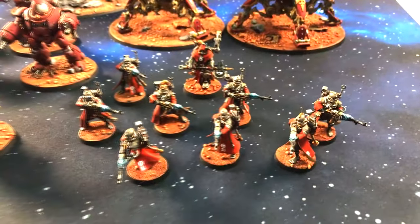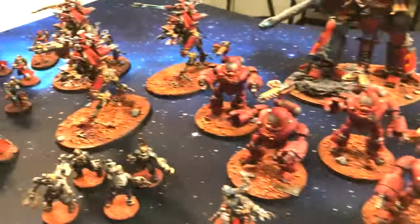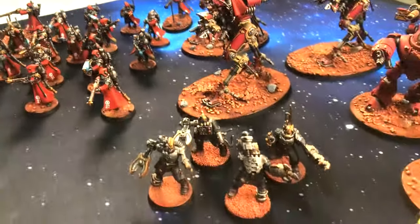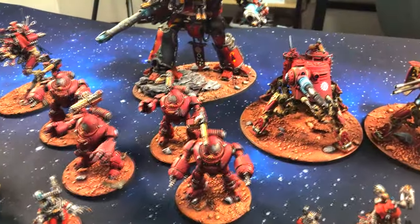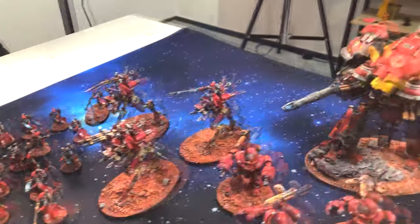We have five-man squads — Skitarii Guards, three squads — and the same goes for the Rangers, five-man three squads. We also have customized servitors, a Datasmith, robots fully magnetized on the gear, Doom Crawlers, and Iron Striders on their bases.